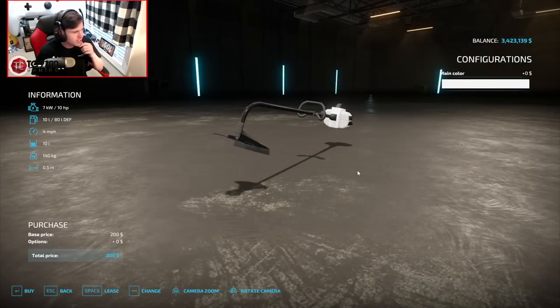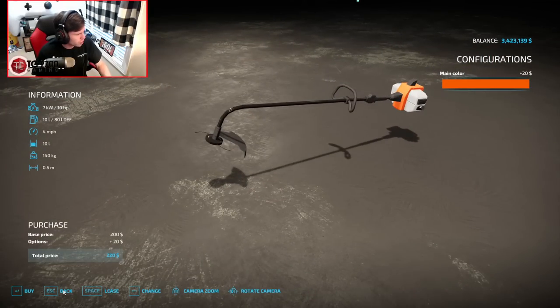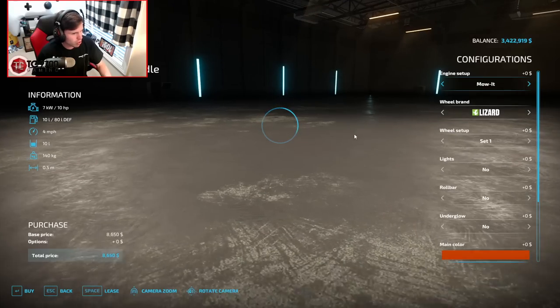Let's go ahead and grab one of these brush cutters as well. That way we'll have it so we can use it in some tighter areas just in case we need to. We're going to go with Husqvarna orange - that'll work. Let's go ahead and buy it. I'll just throw that in the bed of the truck, probably.